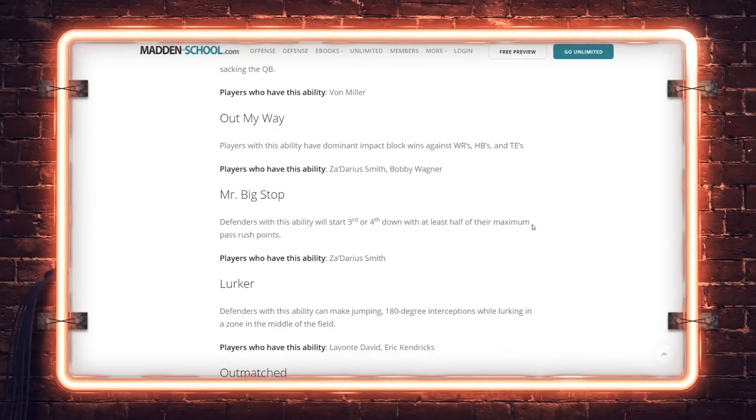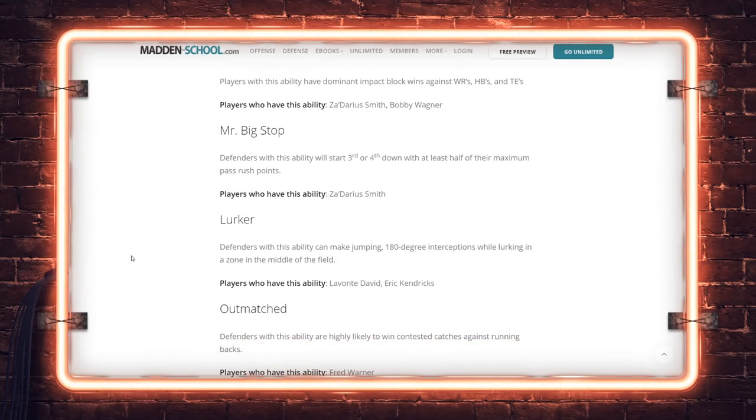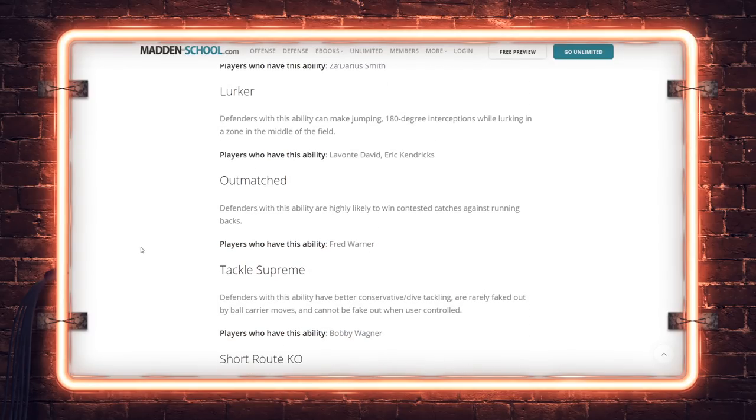Out of My Way: impact block wins against wide receivers, halfbacks, and tight ends. I'd like to see this get a bit more liberal in regs — wide receivers run blocked really well and the run game was powerful. Let linebackers and safeties get more respect against slot receivers. Let's not act like Tyreek Hill is putting a crack block on Khalil Mac on a stretch. Mr. Big Stop: defenders start third and fourth down with at least half of their maximum pass rush points — regeneration on critical downs.